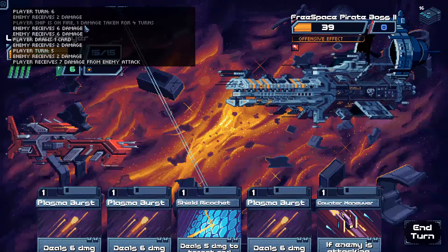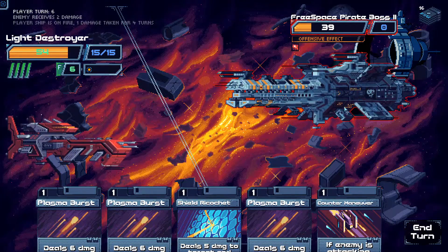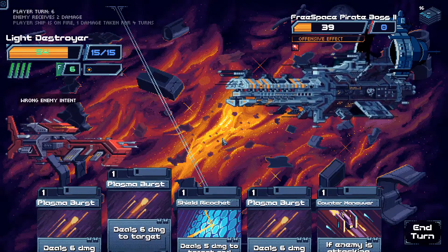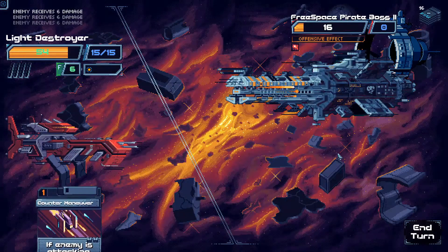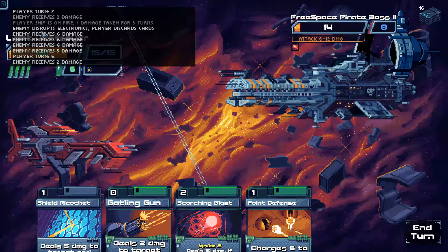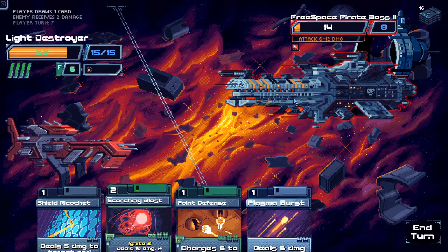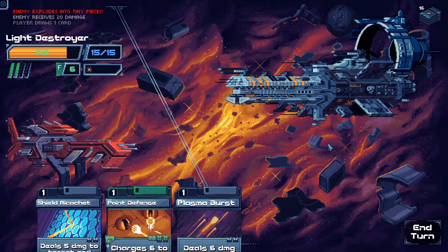Player ship is on fire? No, I'm not. Offensive effect is not an attack, so Countermaneuver won't work — wrong enemy intent. No Shield Ricochet. Plasma Burst, Plasma Burst, Plasma Burst. Enemy disrupts — player discards cards. Gatling Gun. We win anyway, so Scorching Blast finishes them off.